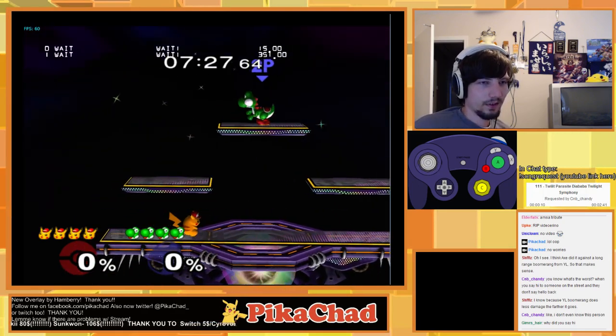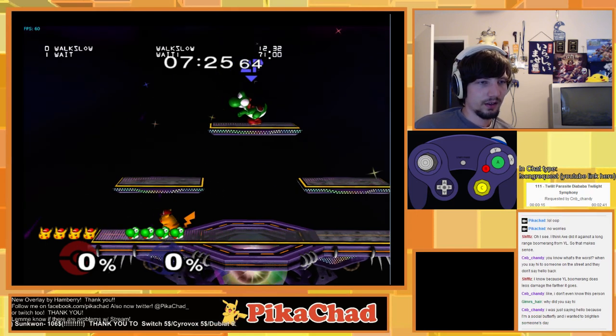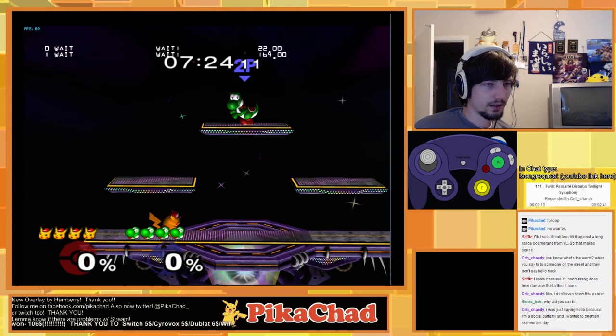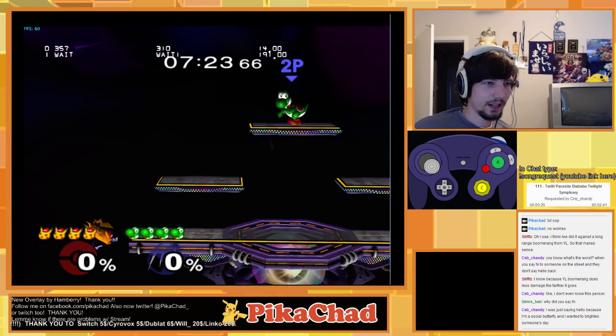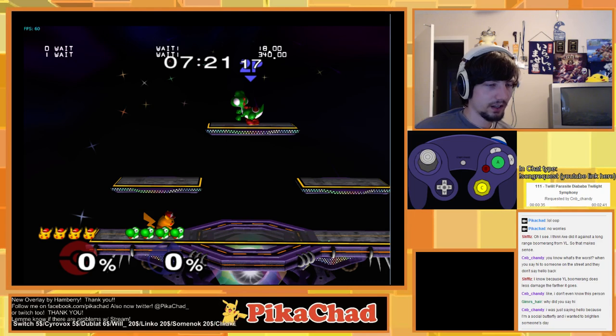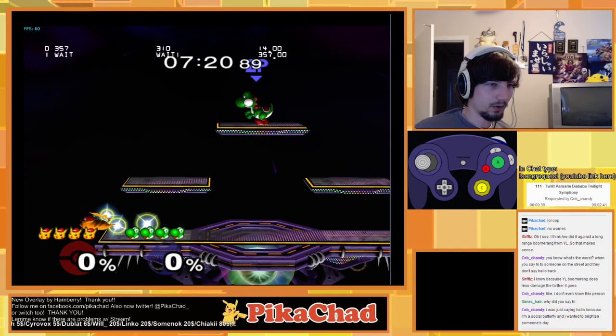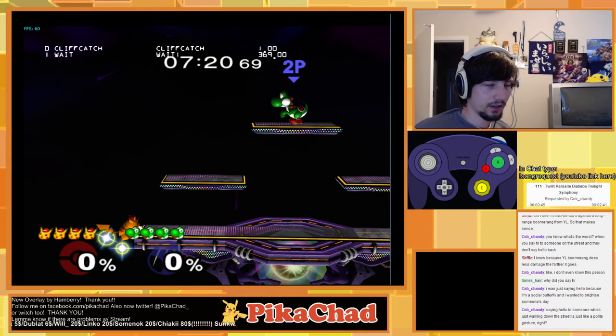Basically, the further you have to travel with the second part of the up-B, the more lenient the timing is. You can probably get away with doing it right here. You have to let go of down or diagonal down or you won't grab the ledge. I did it correctly there — let's try it again but hold down-right for an extra frame: one, two, let go — and I grabbed it there because I was closer toward the ledge before I performed it.